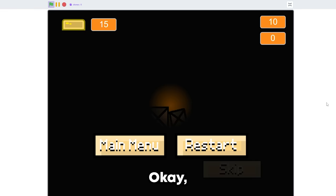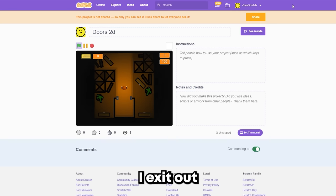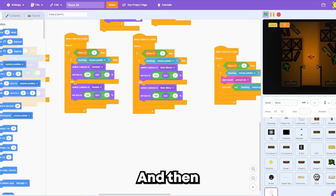Then we got the main menu, and then we got the start. The main menu doesn't work, but restart does. It's pretty cool. So if I exit out the game and I go inside, this is everything that I used to make it. And I did have another enemy called the Spotter, but we won't worry about him — he's not good.